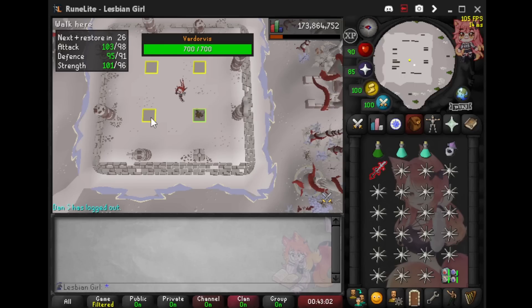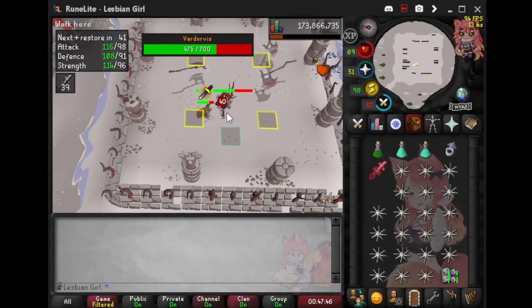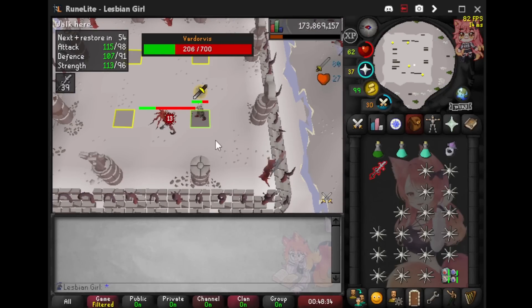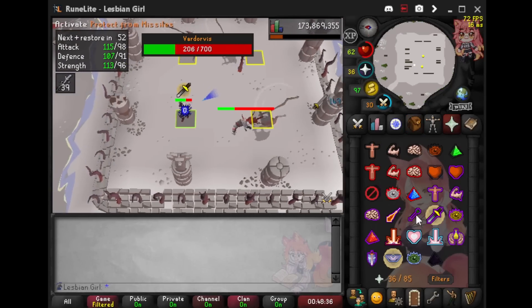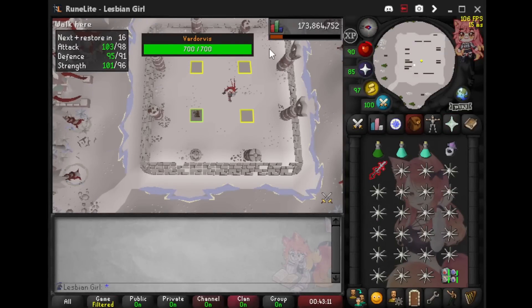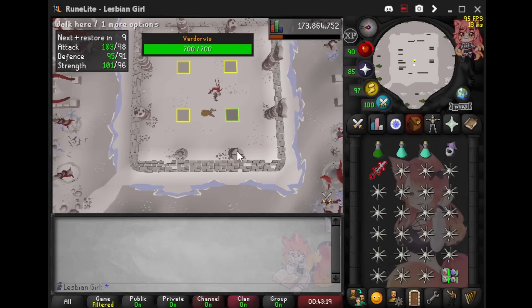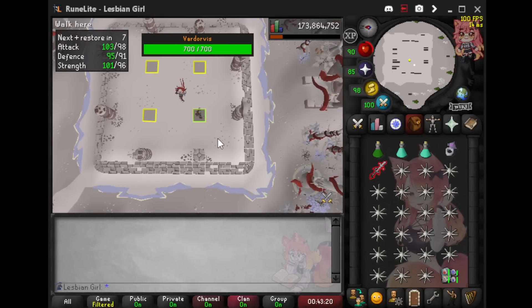If you need to move out of the way, you can either dip to the side to dodge it, depending on what other blades are coming, or just run across to the opposite tile. Worst case scenario, if there's a blade spawning in multiple directions, you just run across and you're no longer in danger of getting hit, and you can focus on everything else happening.